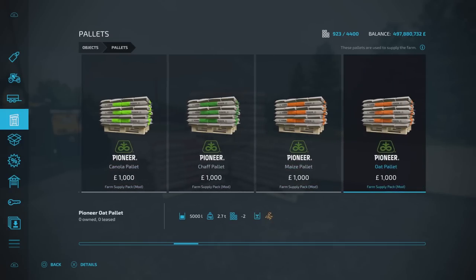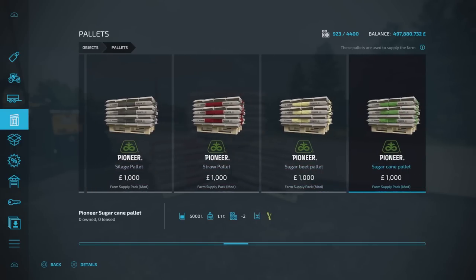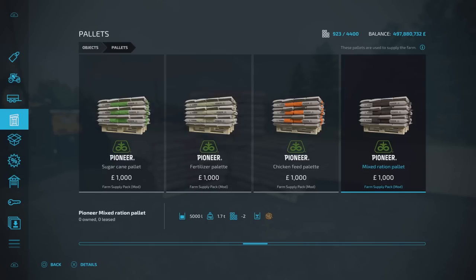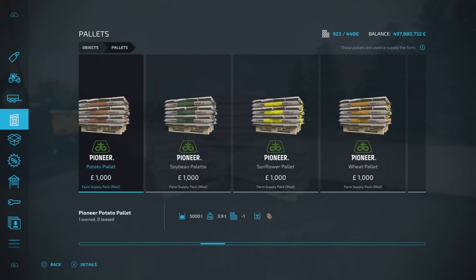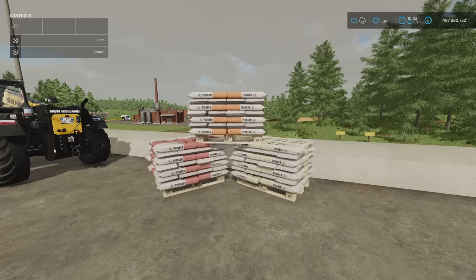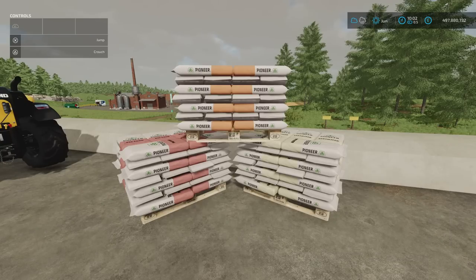Available pallets include: barley, canola, chaff, maize, oats, potato, soybean, sunflower, wheat, silage, straw, sugar beet, sugar cane, fertiliser, pig food, chicken feed, mixed ration, and total mix ration — all 5,000 litres for a grand. Total mix ration isn't normally too expensive in buy-anything silos, but the pig food pallet is incredible; you won't get it cheaper anywhere. There's no seed pallet, which would have been ideal. Still, it's a brilliant pack for what it offers. Would I say game-changer? Yeah, potentially. That's the Farm Supply Pack by The Lort.